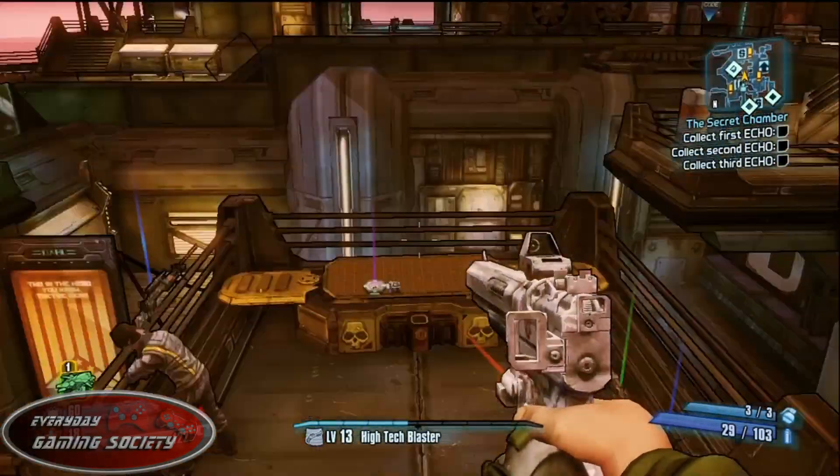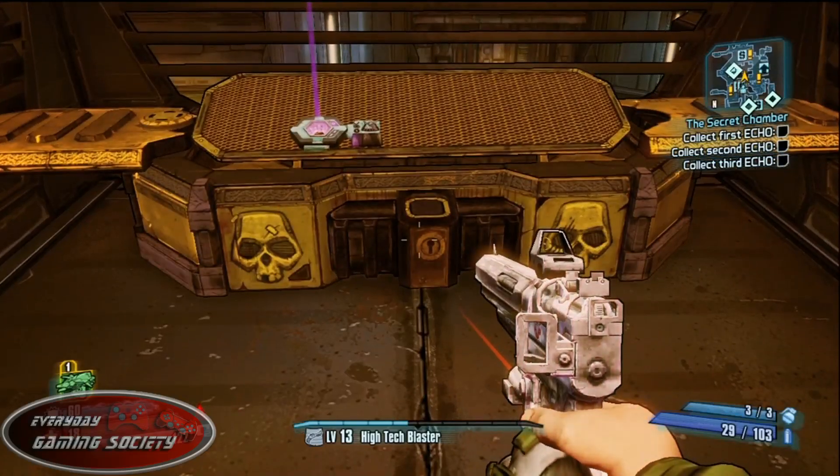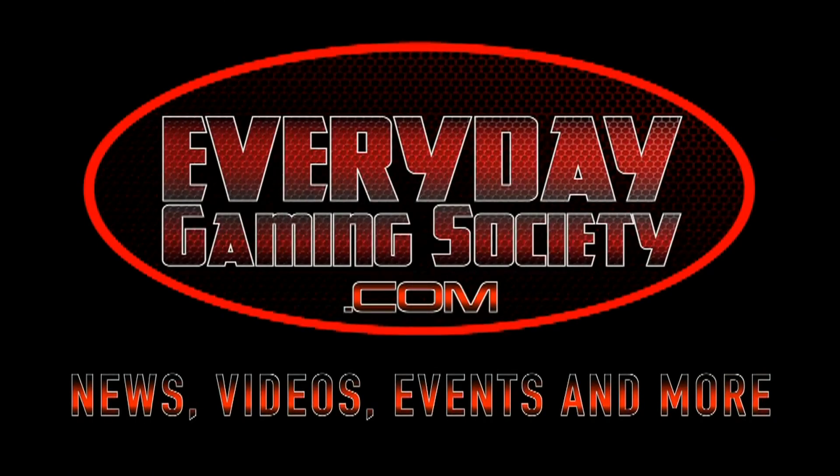Do not freak out — here comes the list of codes. Keep in mind these codes will expire after only 20 uses, so once they're gone, they're gone. Don't get mad at me — you can make your own SHIFT codes, but you're welcome to use mine. That's it for this week, boys and girls. I'll start a new video game next week. Hope you guys enjoyed Borderlands The Pre-Sequel — talk to you next week on Achieve Collect Fridays. See ya!